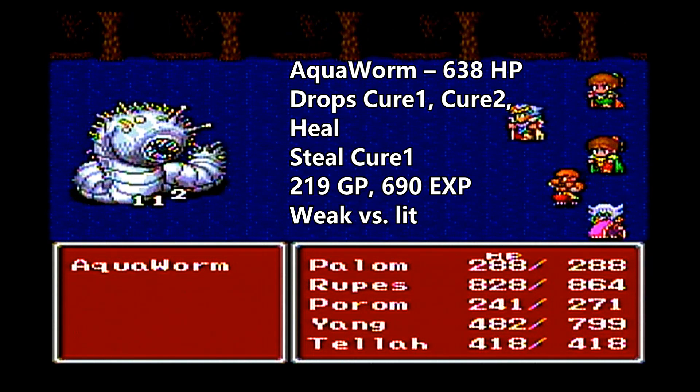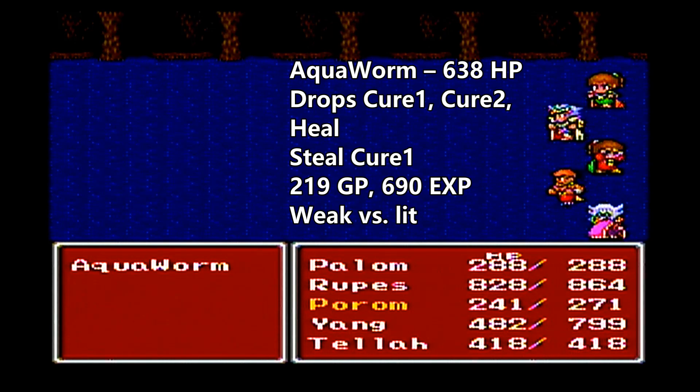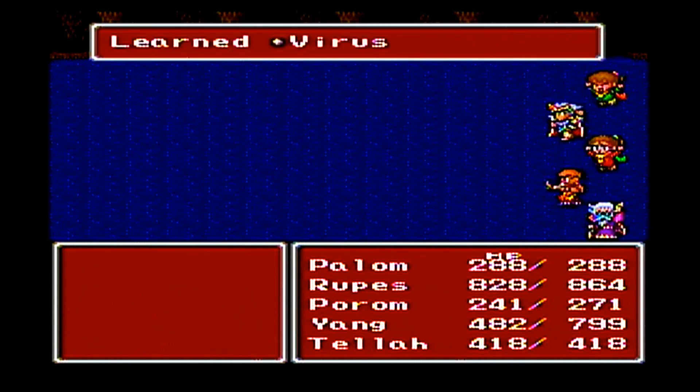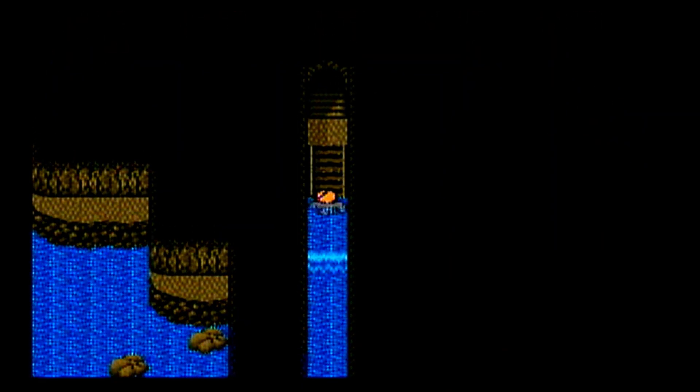The main ones to watch out for are the flaming dogs and ice dogs — they can do like a Blaze and an Ice Claw attack. Those are really bad. Not too much extra lightning, so we're back on that Lit Claw.